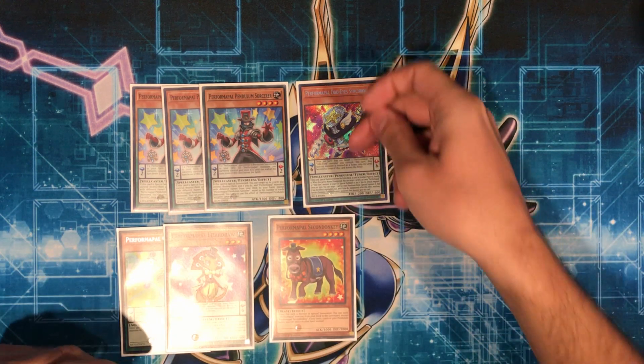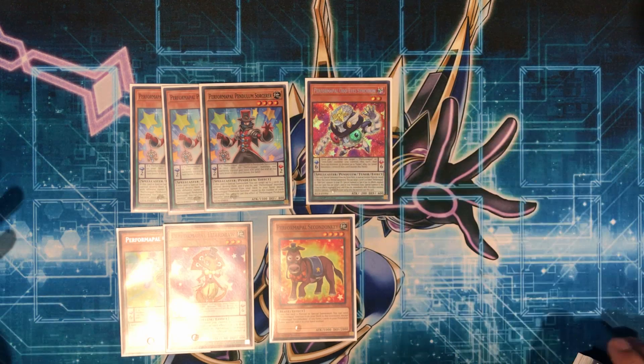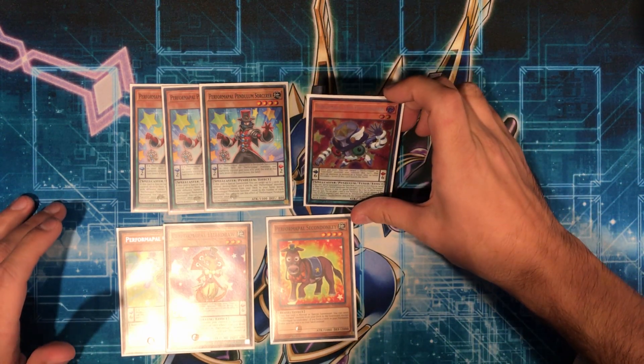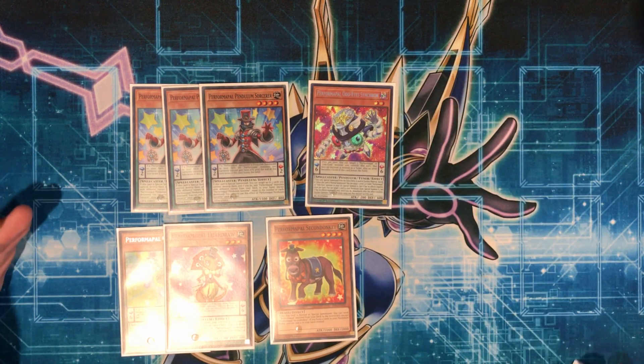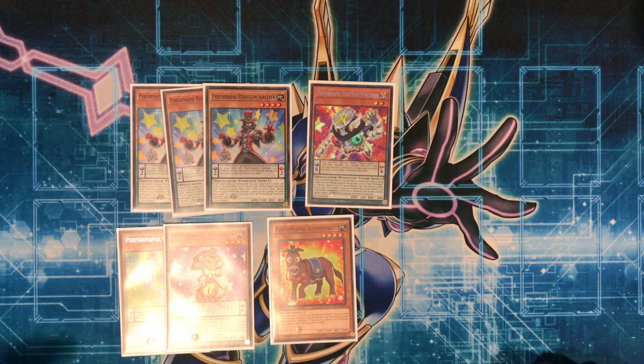2nd Nanki is a Stratos if you have 2 scales. Odd Eye Synchron turns an Odd Eye or Perform Pal monster you control into a level 1 tuner. These are Earth monsters, so you can go into Naturia Beast with those.